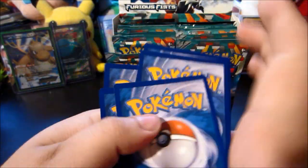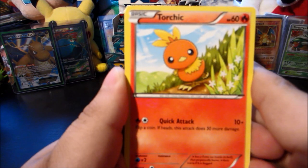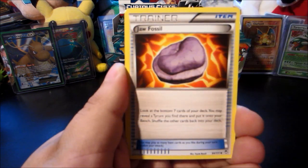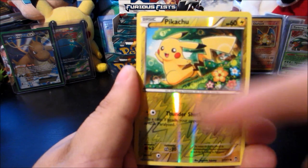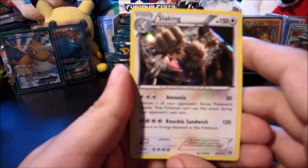Still looking for a Karina full art. Next up we have a Torchic pack — Fan Jam, Machop, Makuhita, Skorupi, Vigoroth, Jaw Fossil, Clefable reverse, Pikachu — there you go Pikachu lovers — and a Snorlax holo. So we got three holos so far.